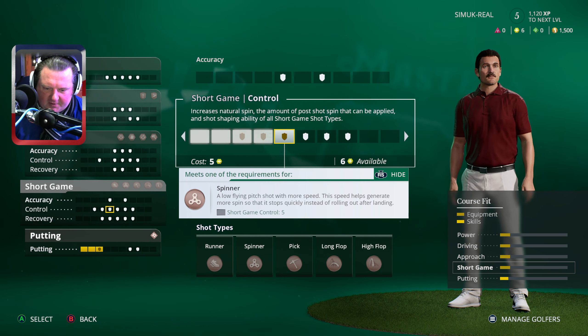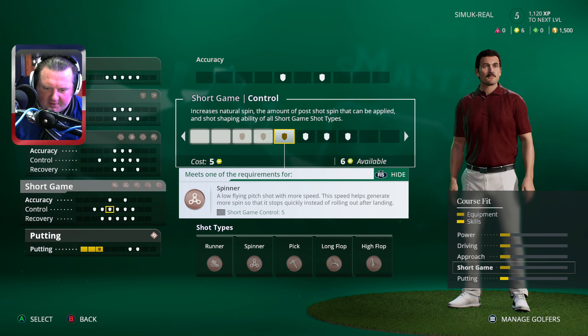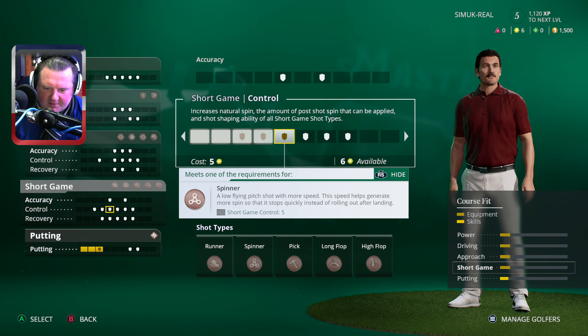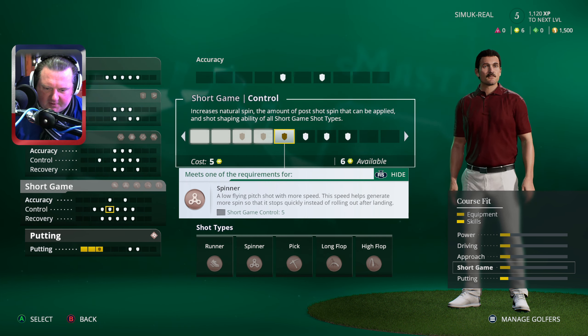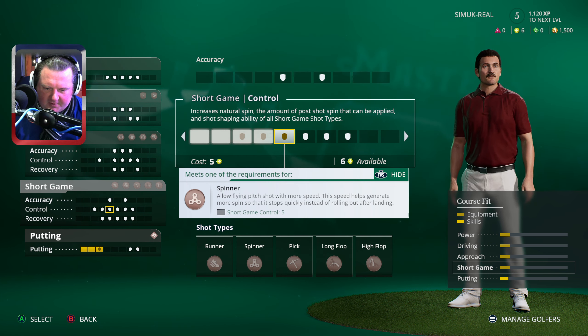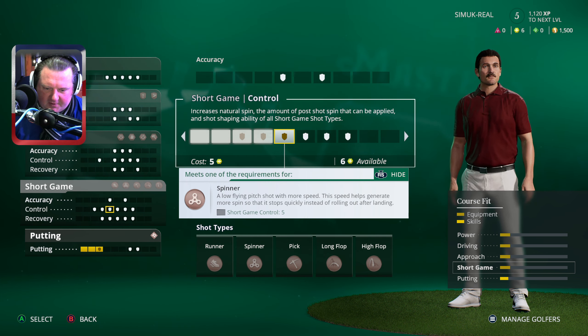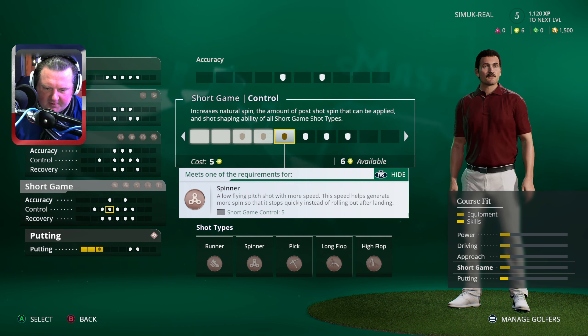Note a gate down on the third green — look at this putt for birdie. Not much uphill or downhill here, so speed isn't a consideration. All that needs to be looked at is the movement from left to right. That safely in — it's a par here at the third, and he'll remain eight over for the tournament.